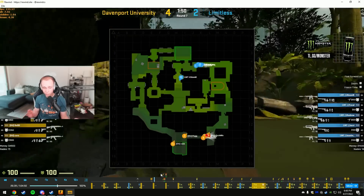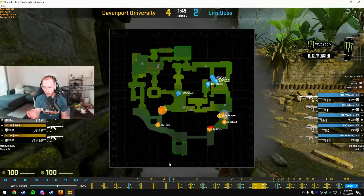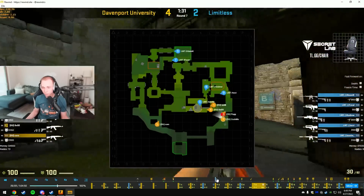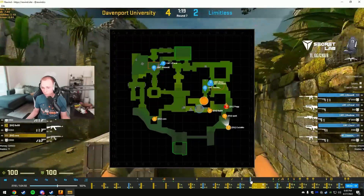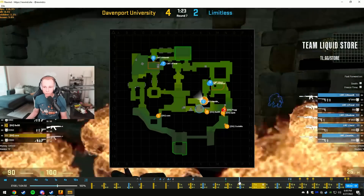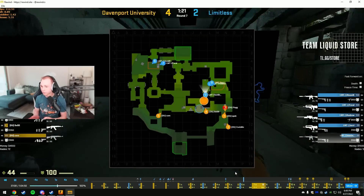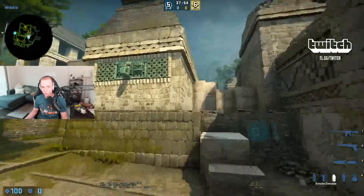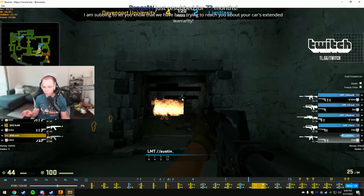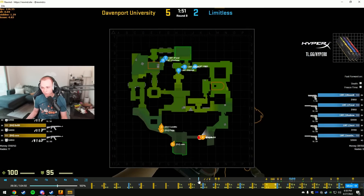I thought this was a perfect change-of-pace call — I really like this call. Especially given their adjustment: they did a lobby smoke and you guys are going to do a B pop, showing a different pace. They smoked cheetah because they figured you'd wait, then take mid and use saved smokes to block entrances. Going to that change of pace after the smoke appears and just popping up is a really good call.